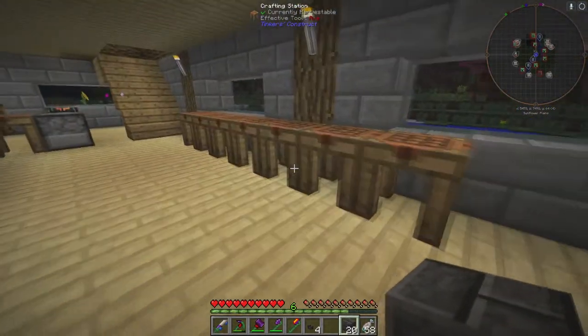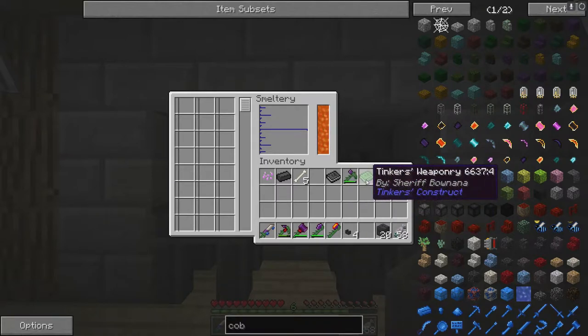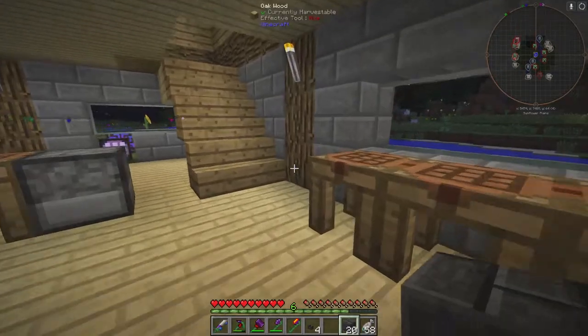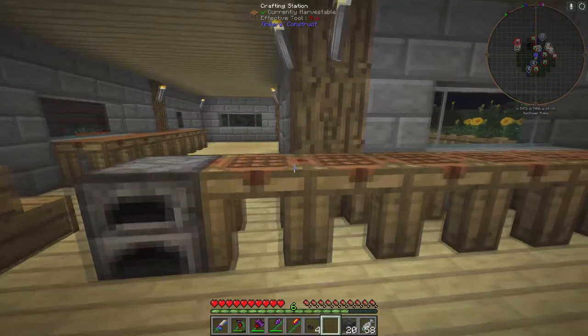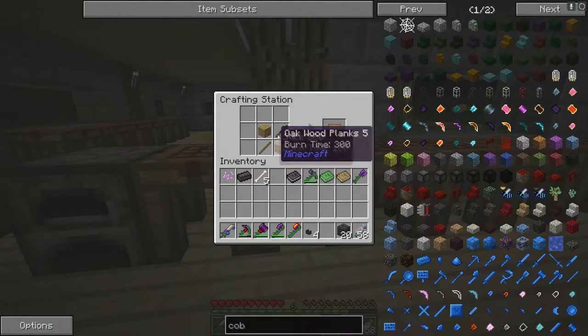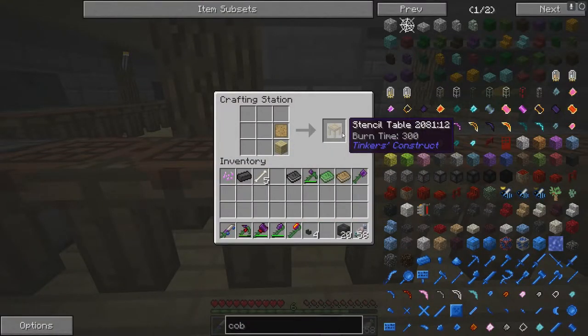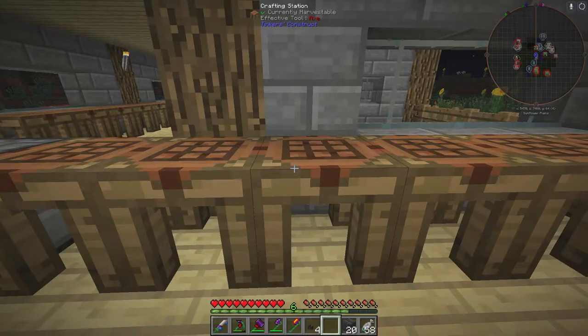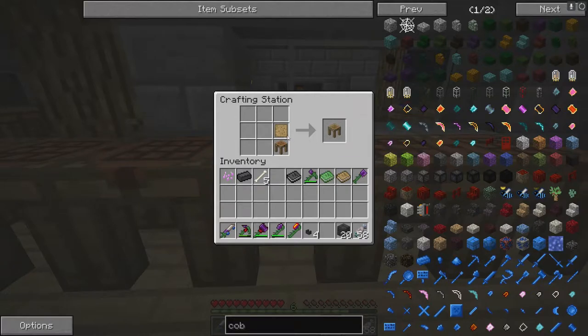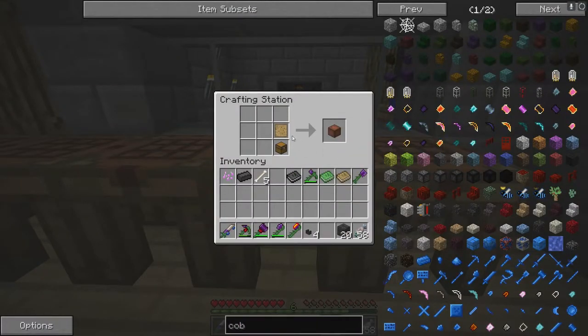That's all the basics to build your smelter — your smelter's completed. Now we'll move on to the weaponry. You need patterns first. Two sticks and two planks (any type of wood) gives you four blank patterns. You'll need: a stencil table (a plank and a pattern), a tool station (a pattern and a crafting table), and a pattern chest (a pattern and a chest).